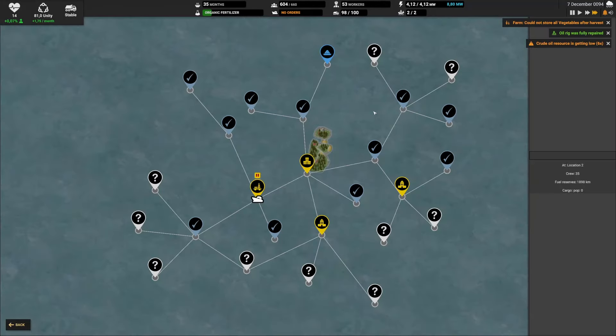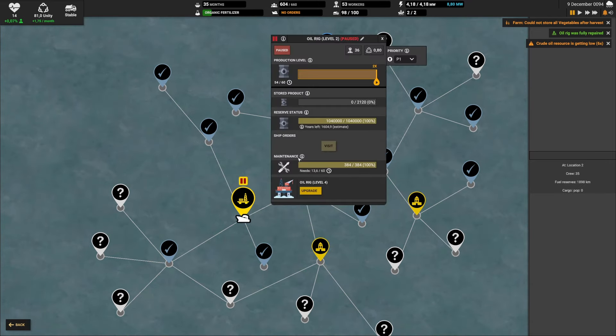It also costs maintenance so it's definitely not free. The other challenge is that it's limited — similar to the oil deposit on our own island. However it has 1 million crude oil, so at a rate of 54 that's about 1,600 years, which is a lot. I want to highlight that it's not free though — it's going to take a lot of resources, especially since we probably want more than 54 per minute.